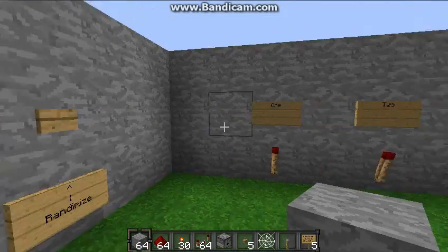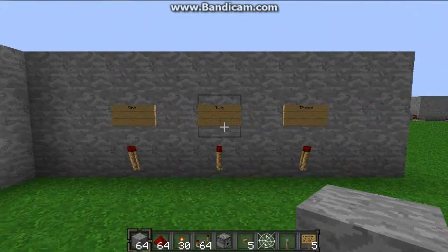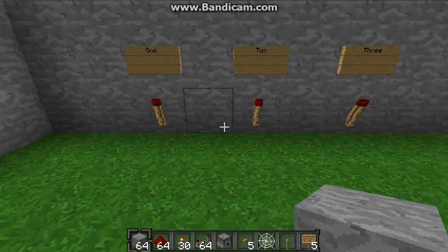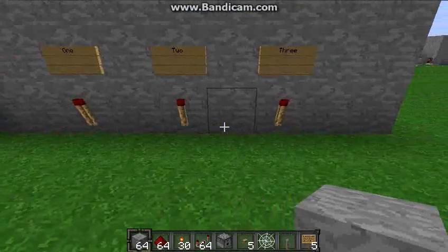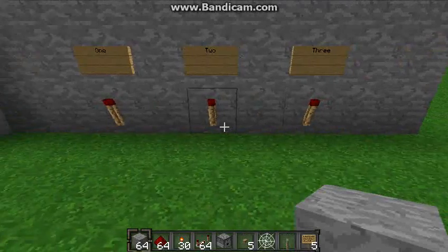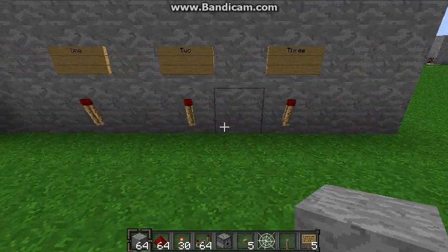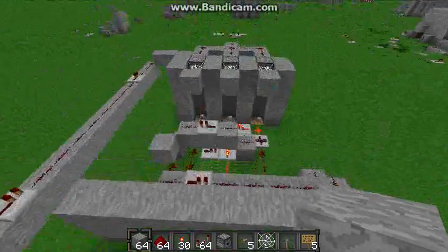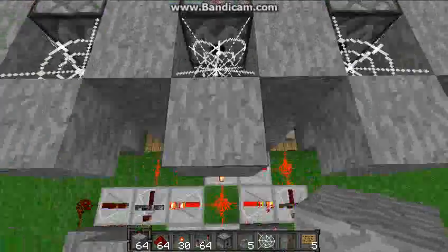So you push the button here, and then you wait a little bit, and one of these torches will turn on. And then to show you it's completely randomized, I will do it a second time, maybe a third. We just wait a little bit — there, now it's two — and then I'll reset it.